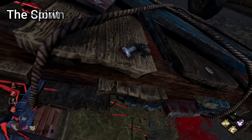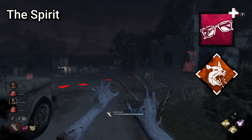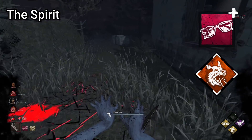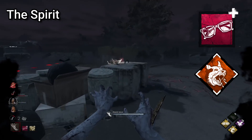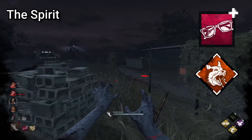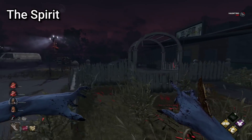An alternative method to tracking on Spirit, if you find tracking with sound hard, is to utilise the add-on Father's Glasses in combination with the perk Bloodhound. Father's Glasses will allow you to see blood trails whilst you phase, which will be very bright and clear and easy to follow due to Bloodhound, which makes them this way.